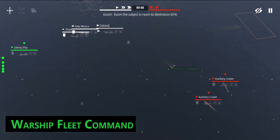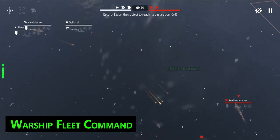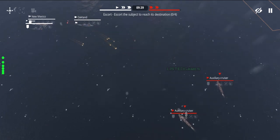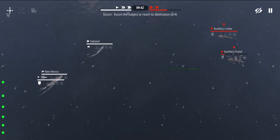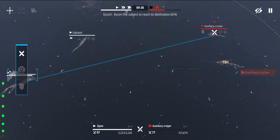Warship Fleet Command is an exciting naval battle game featuring iconic battleships such as USS Iowa, Missouri, South Dakota, and IJN Yamato. With realistic 3D graphics, you can experience large-scale naval battles with over 100 ships, including aircraft carriers, submarines, coastal artillery, and sea fortresses.